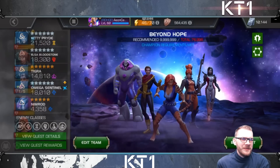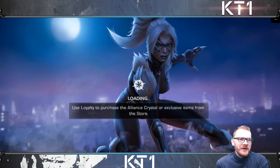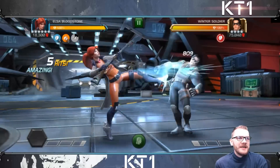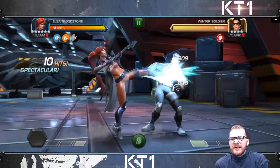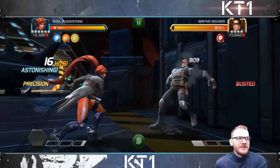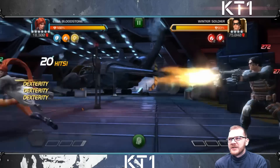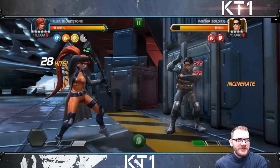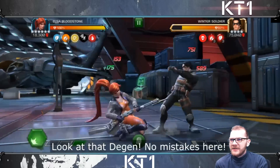Tiger is the only synergy that Elsa apparently really needs, and that synergy is very good for her. Here he's going to showcase a Winter Soldier fight. Keep in mind this is only a sig 53 Elsa, and her sig ability gives bonuses against Cosmic and Science champions, neither of whom is Winter Soldier. So this is kind of a worst-case scenario — she's not fighting a Science or Cosmic champion and not getting her extra bonus.